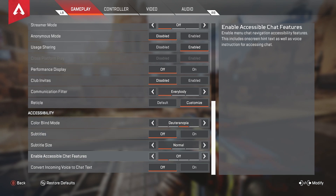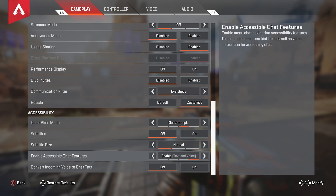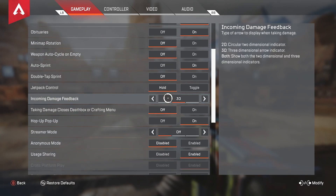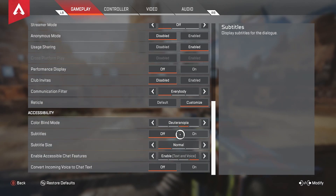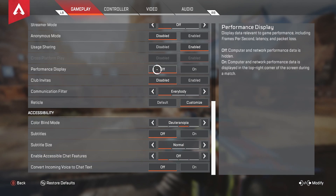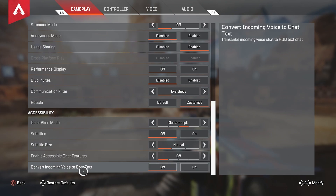Enable accessible chat features lets you talk to your teammates in game by typing to them. If you're on PC with a mouse and keyboard, this doesn't really matter. If you're on console, you want to switch this to off for the most part, unless you want to message your teammates. The problem with leaving it on is there's a big indicator on the left side of your screen that takes up quite a bit of space — it's too much clutter. A lot of these settings you just want to minimize clutter, so keep it off unless you need to talk to your teammates. Convert incoming voice to chat text — again, clutter, keep it off.